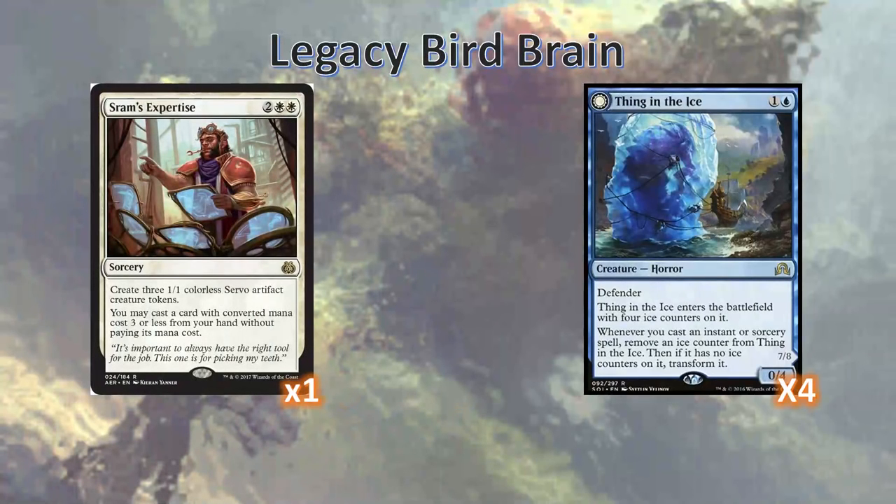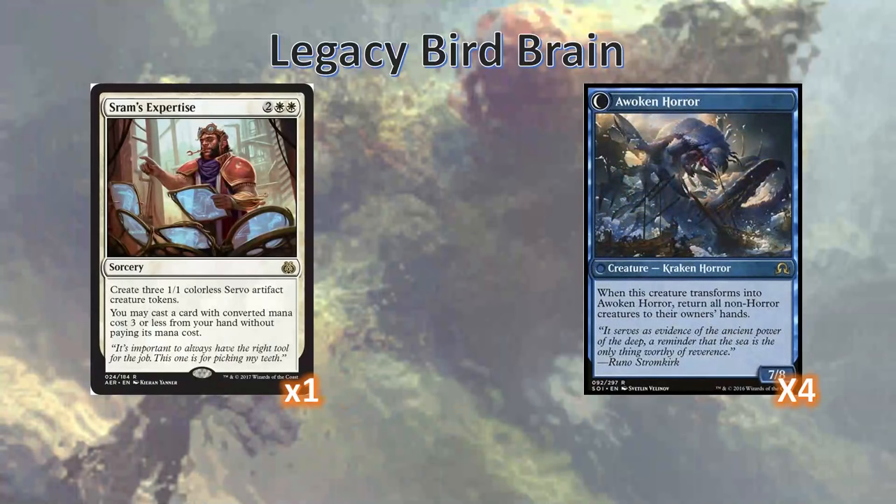We've got a couple other miscellaneous cards. We've got Shram's Expertise — toying around with this, with the Expertise Cycle you can cast Beck and Call fused the same way you can off of the Brain. We also run four Thing in the Ice, which is also tutorable by Muddle the Mixture, making it extra good. We're casting a lot of instants and sorceries — over 30 of them — so we're very likely to transform it into an Awoken Horror. When it transforms, it bounces all other non-horror creatures, which hits everything in the format that matters except Phyrexian Revoker. This makes for extra removal, and beating face with a 7/8 is fantastic.